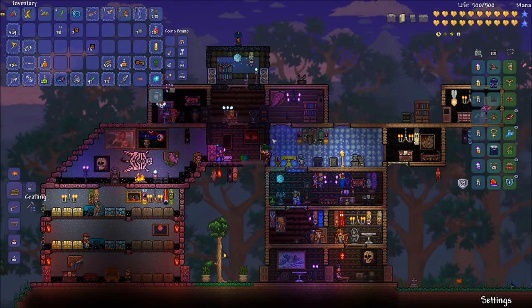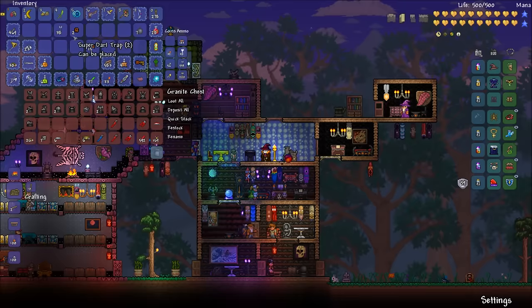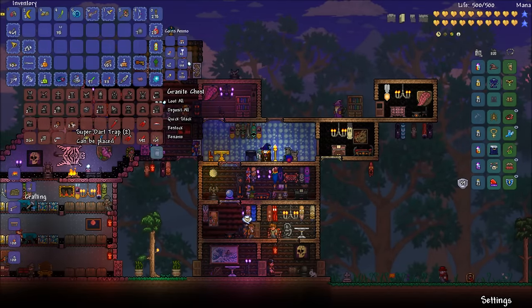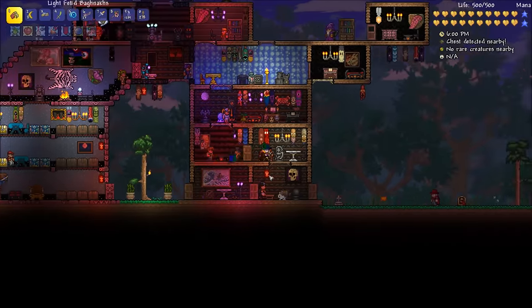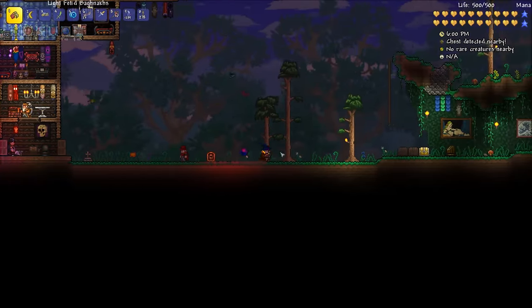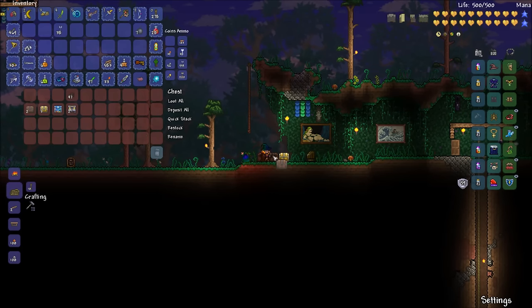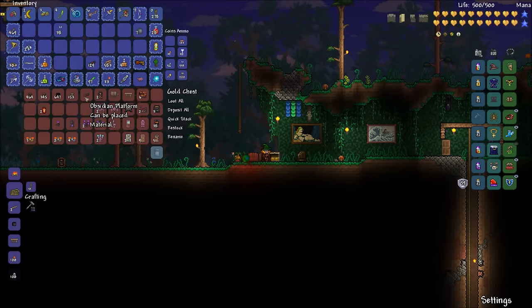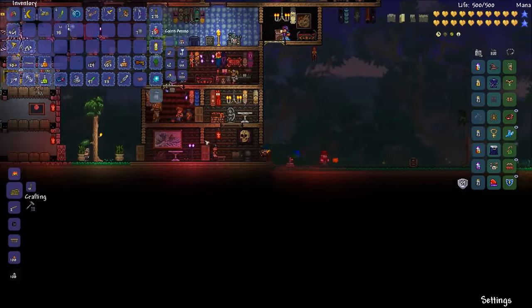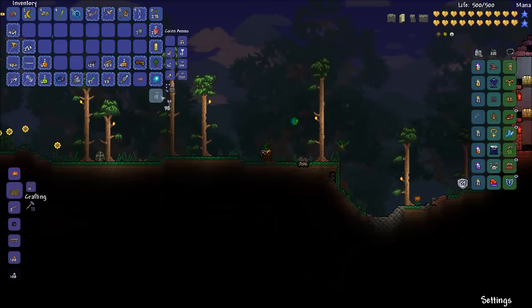I can't believe the temple was way over there. We'd have searched up and down forever if I didn't bring those bombs. We're gonna put super dart traps since we found some in the beginning room right outside the door. I also need to bring some platforms. Obsidian platforms - I forgot I had all those. Oh man, let's get out of here and fight the golem. We're gonna do something today!